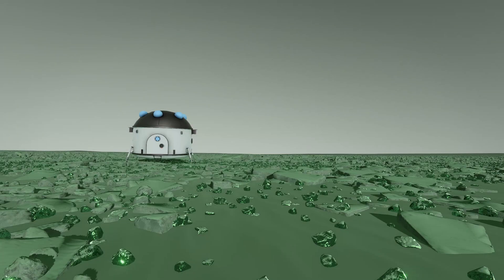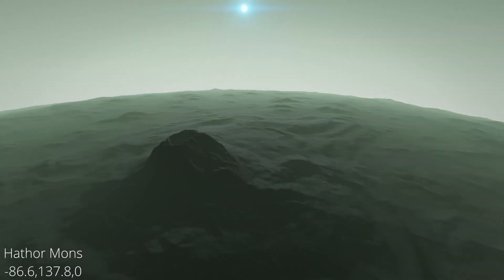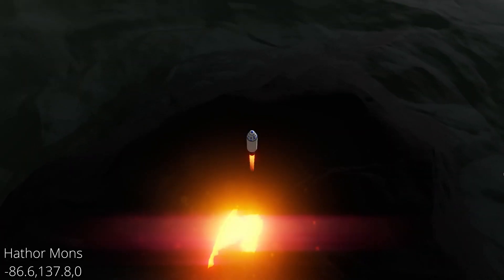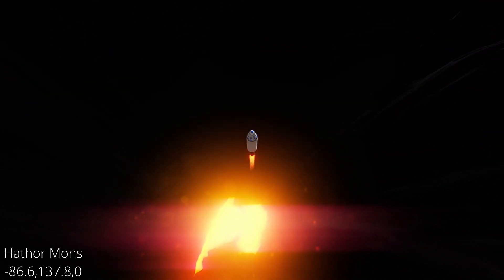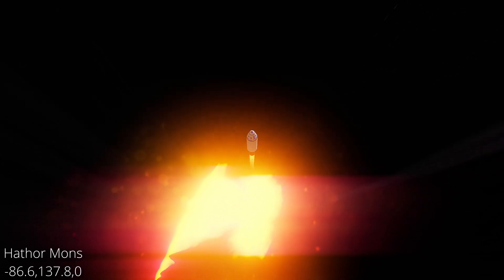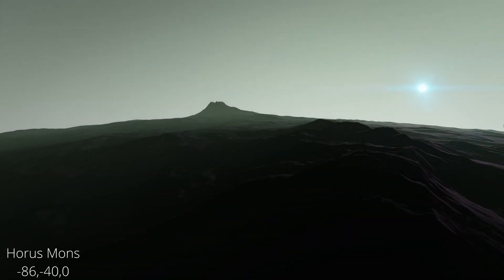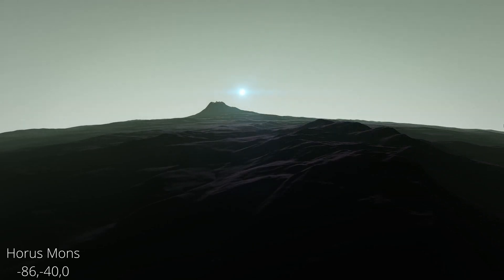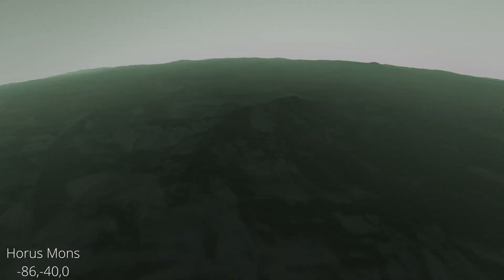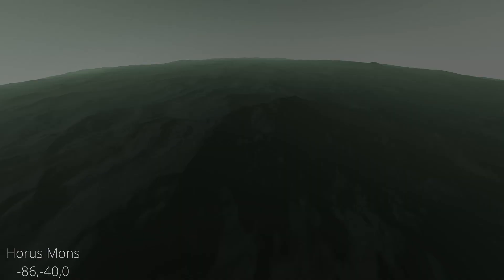Now let's talk about the points of interest on Sergia. First we have Hathor Mons — the largest active volcano in the system, very steep and hard to climb, but even harder to escape once you descend into its crater, which is indeed very deep. Next is Horus Mons — the mountains near Hathor Mons are the result of one of the largest eruptions of the volcano. They offer easier terrain to climb and a great viewing spot to plan your descent into the crater.